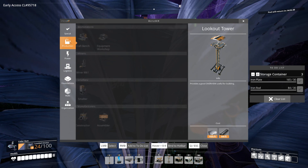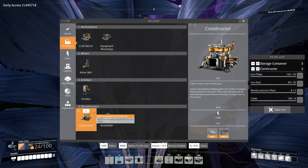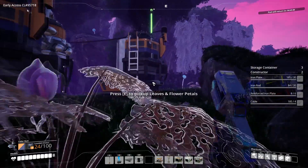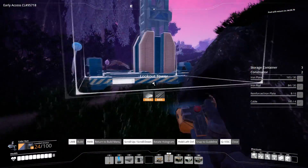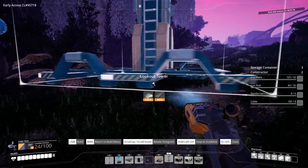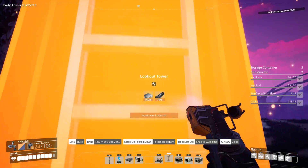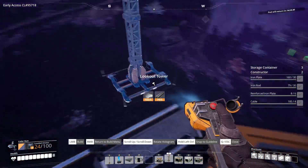We also need two constructors to make biomass and then biofuel. So let's have a look at how we're going to be doing this. Let's put down a watchtower somewhere about here. Shame this bit's quite hilly, but I'm sure we can find somewhere to place everything. Still want it not to be too far away from where we're working.